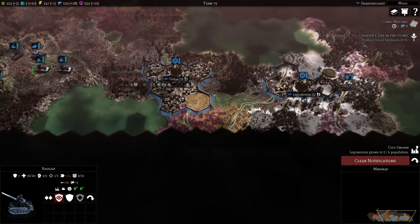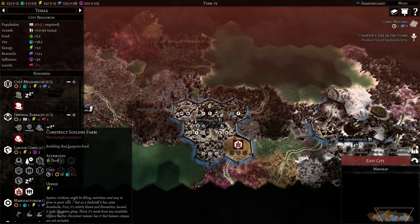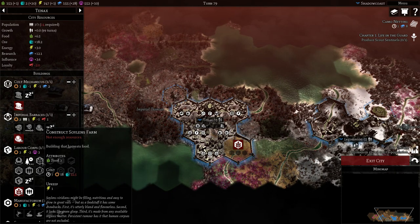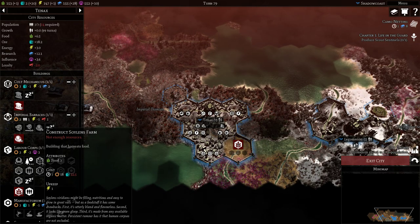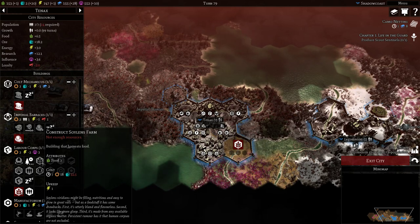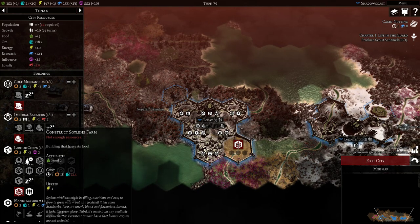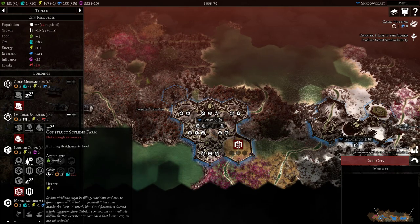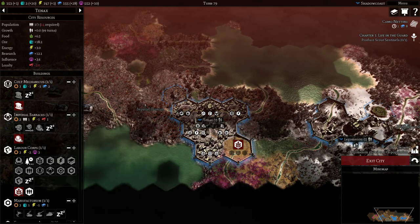Let's start off with food. How do we get food and what does it do? We get food by building Soylent farms. For those of you who know Soylent, I'm assuming that might have been one of the reasons or names on how it was named. Long story short, it's a building that harvests food. It doesn't taste very good — it's utterly bland and flavorless, looks like green gloop, and is made from any available organic matter. Persistent rumor has it that human corpses are not excluded. Absolutely disgusting, but it serves as the backbone of sustenance for our Imperial Guard army.